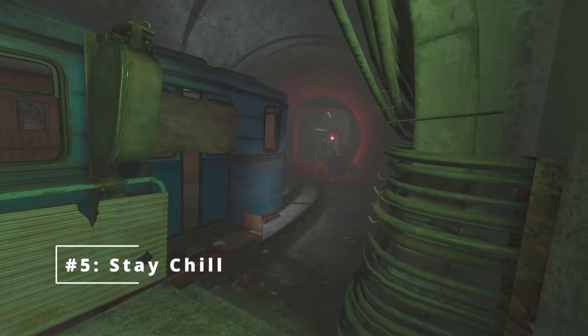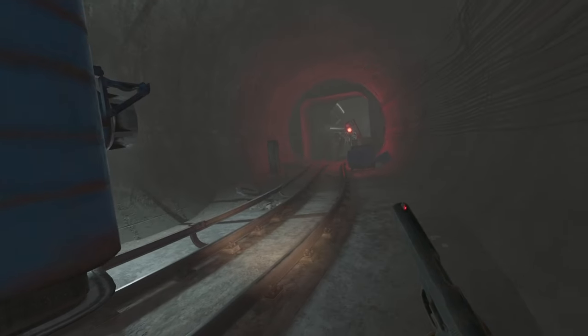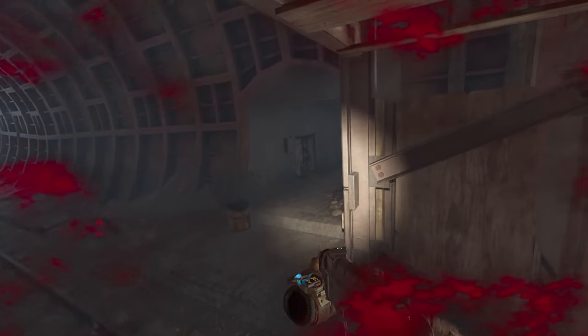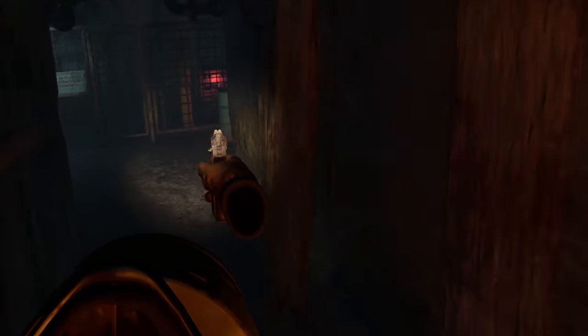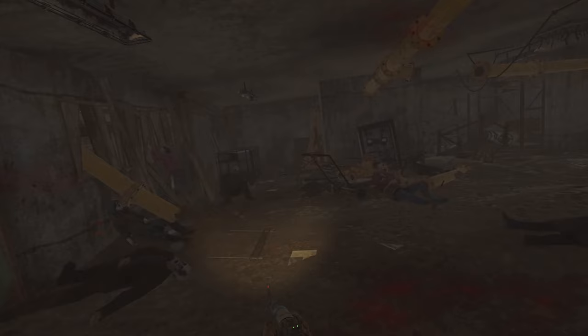Don't worry about ruining your immersion though, because tip number five addresses that this game can still be scary as all hell. You might have heard of the arachnophobia warning when starting it up. There are some jump scares that actually really land, and some sections that do a great job in classic Metro fashion of building up dread and anticipation before you reach another area. The spiders don't come up all that much, but they are really scary when they do. And make sure not to accidentally run into a wall — don't freak out and physically run across the room. You'll be fine if you don't do that.